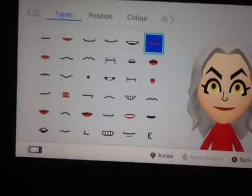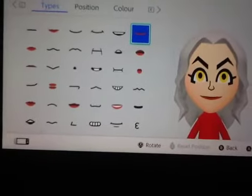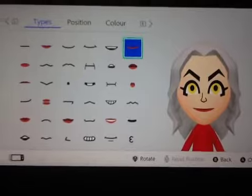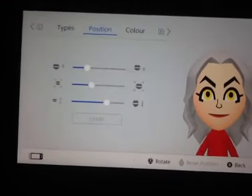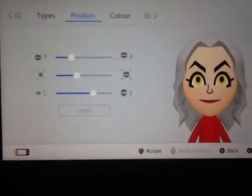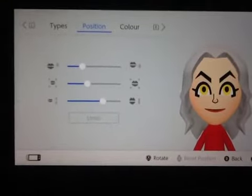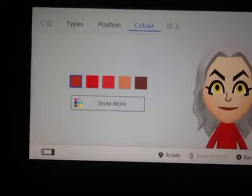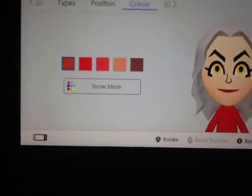For the mouth, you want to pick this mouth — that kind of joker-like mouth. For the position, just do it like this. For the color, just make it that color right there, the first one.